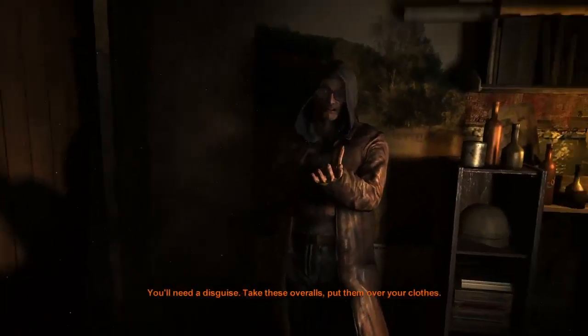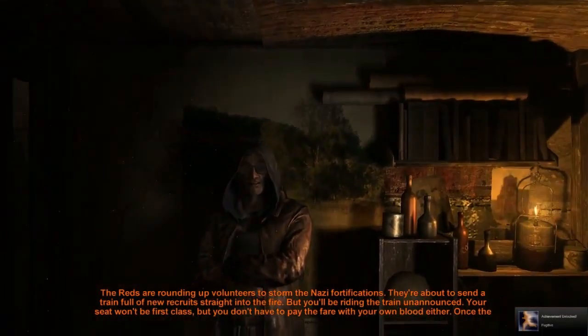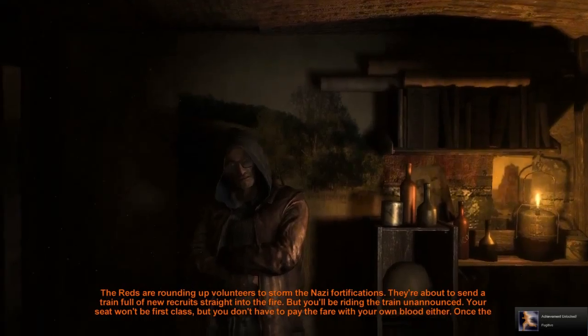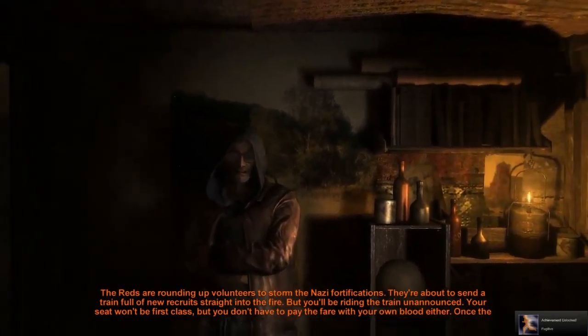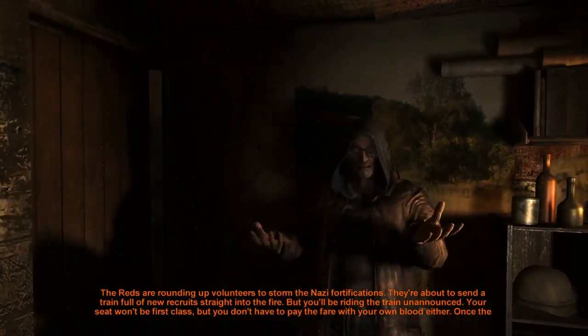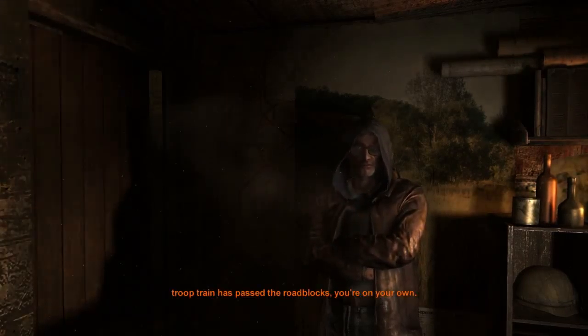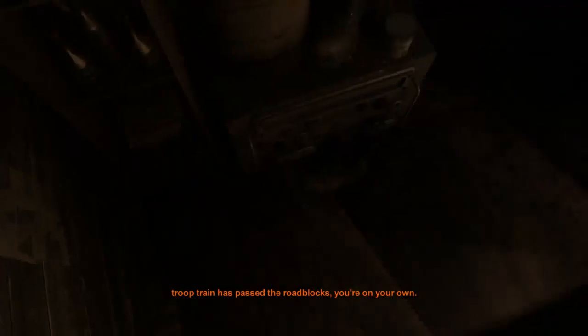You'll need a disguise. Take these overalls — put them over your clothes. The Reds are rounding up volunteers to storm the Nazi fortifications. They're about to send a train full of new recruits straight into the fire. But you will be riding the train unannounced — your seat won't be first class, but you don't have to pay the fare with your own blood either. Once the troop train has passed the roadblocks, you're on your own.